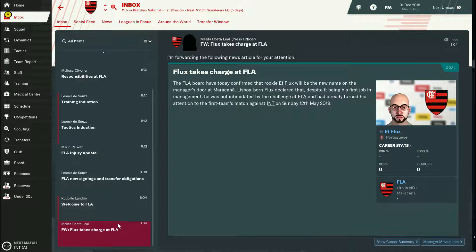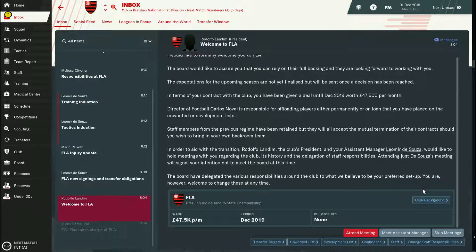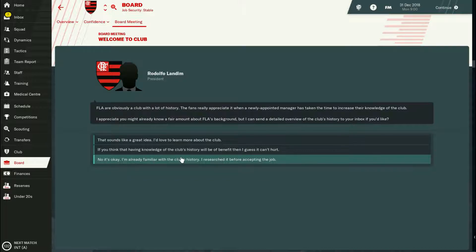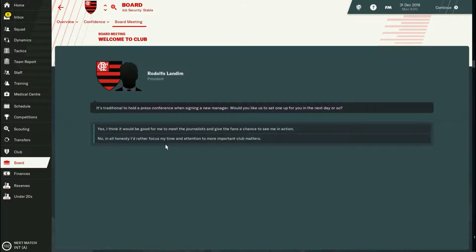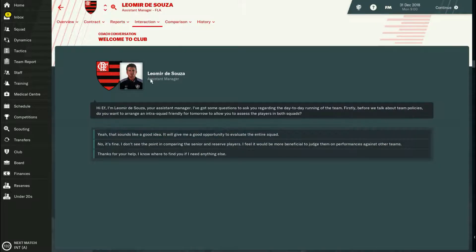When you start a new game you get presented with a bunch of messages. I'll quickly give you a quick intro about the main things you should check. The first thing is to read the messages — this is the welcome message. I tend to attend all the meetings because it gives me an opportunity to set up some of the interactions I'll have in the future.